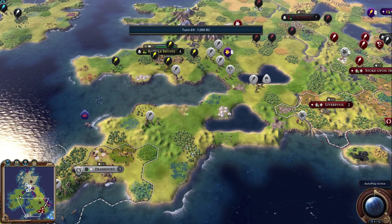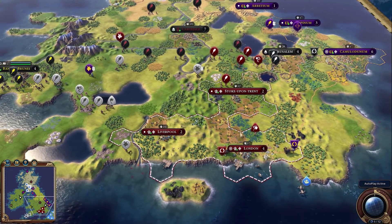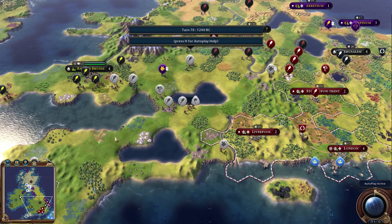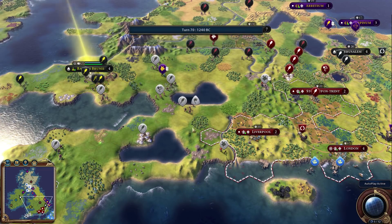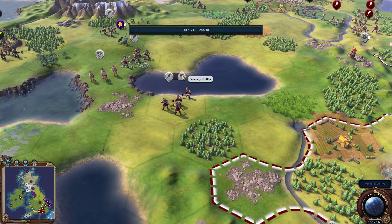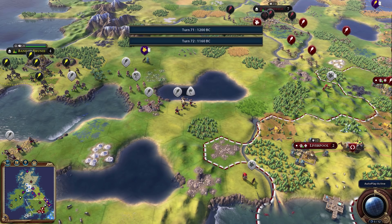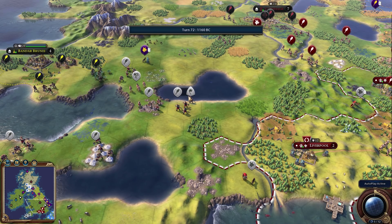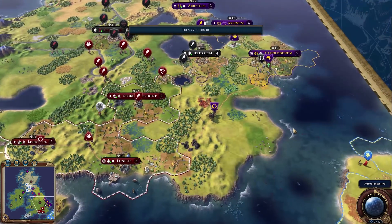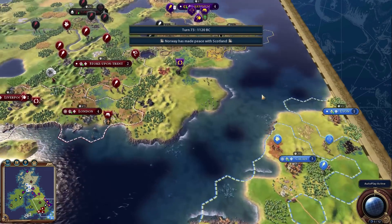Germany is being really aggressive with their settler placement — they're going to throw it out there and it'll immediately loyalty-flip. I'd rather they put it down closer. Meanwhile their settler is just sitting there, moving in place and doing absolutely nothing. The AI in this game is sometimes just wonderful.